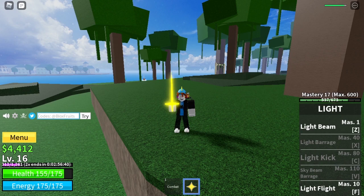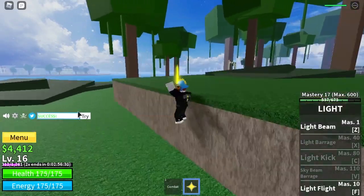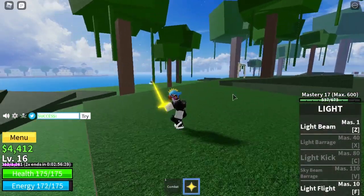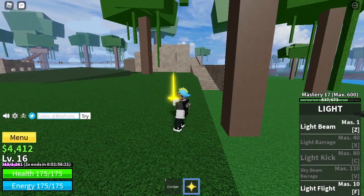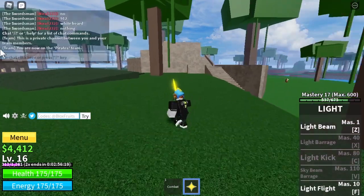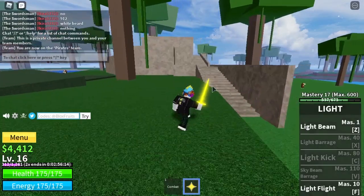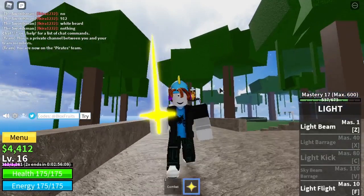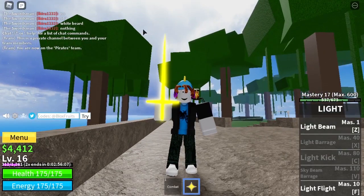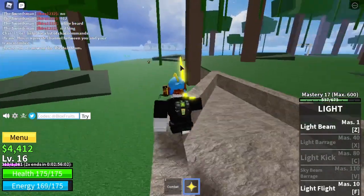And the last code is BIGNEWS. If you redeem it, it says SUCCESS but you won't see anything until you go to the New World. When you redeem this code, you get an in-game title in chat. As you can see, this guy has got the swordsman title — it gives you the BIG NEWS title. You can equip it when you're level 700 and you have to go into New World and talk to the NPC that changes your title.